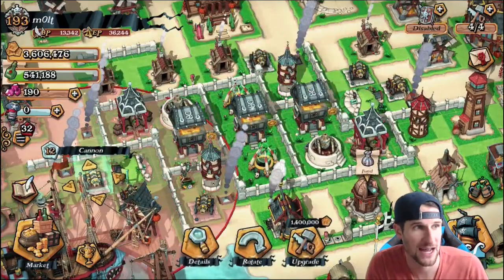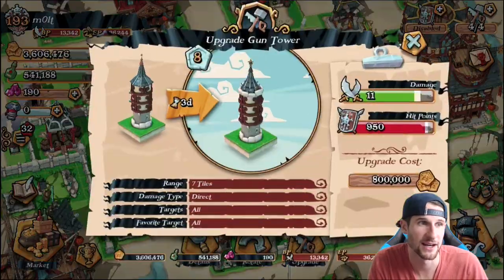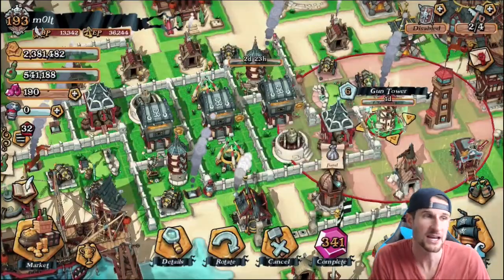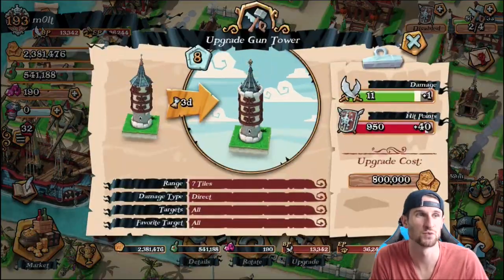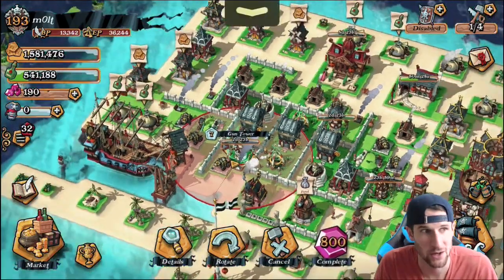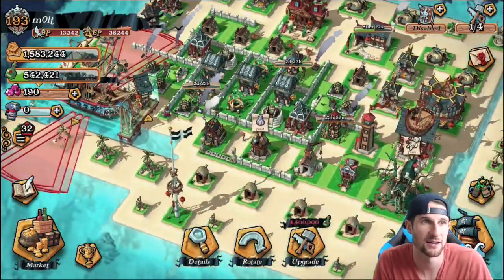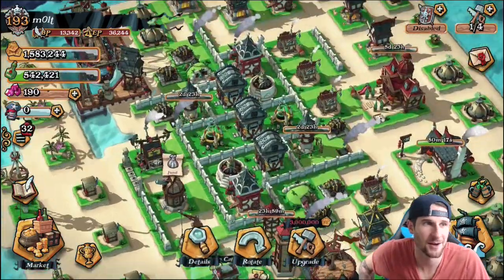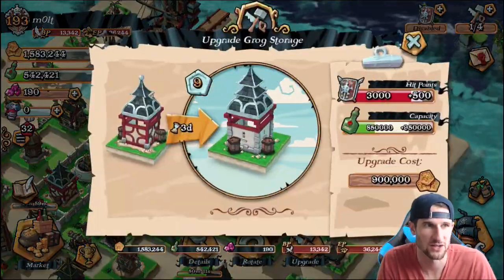All of our gun towers can be upgraded, so we're going to go ahead and upgrade this one right here for 800,000. Then we've got a couple other ones — this one's level six, so it's one level behind the others. We upgrade that one, then head over to this other one in the corner and upgrade that as well. All of these are going to take about three days total, with the lower-level one only taking one day. We also can't upgrade our lighthouse or pirate catcher, so we're just going to upgrade this grog storage to hold a little bit more.